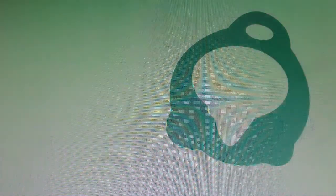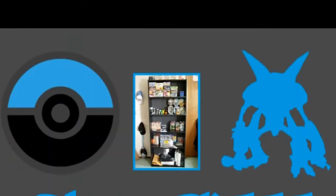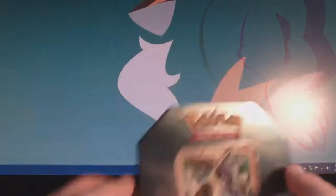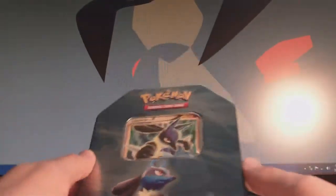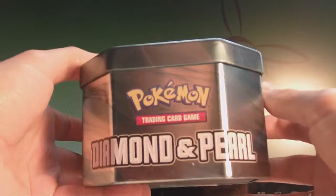Today I'll be opening a Lucario tin. So here is the Lucario tin. I think this is one of the first tins of this style instead of the long, tall ones that I showed off a little while ago. It's a pretty nice tin — it's got a cool blue color to it. It's pretty basic otherwise. It's the same Lucario design on three sides, the Pokemon logo on the bottom, and the Diamond and Pearl logo on the top, which is interesting.